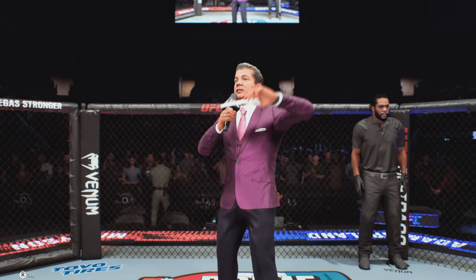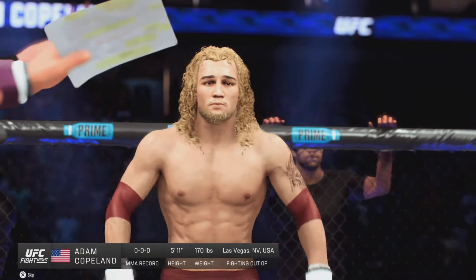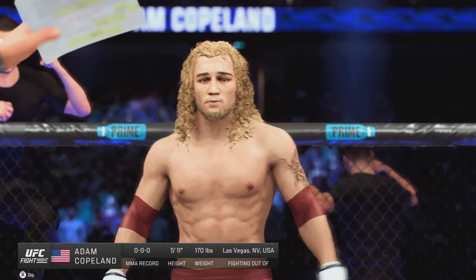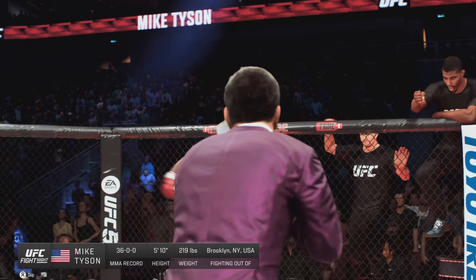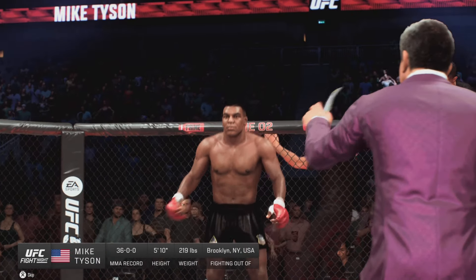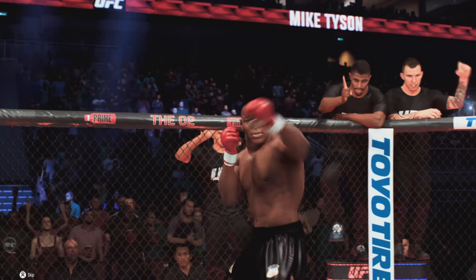Ladies and gentlemen, this fight is three rounds in the UFC heavyweight division. Introducing first, fighting out of the blue corner, Assassin! And now introducing his opponent, fighting out of the red corner, Iron Mike Tyson!